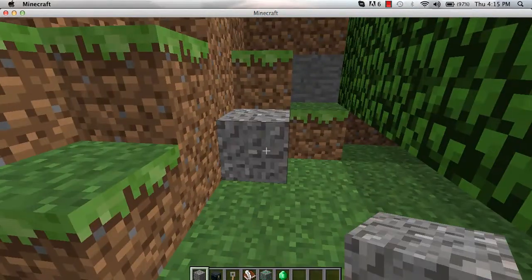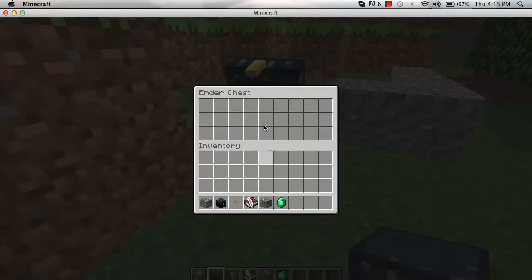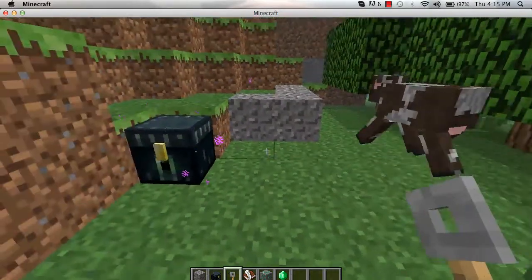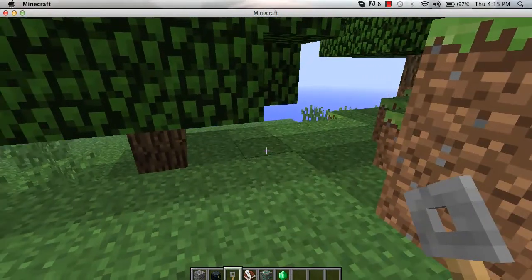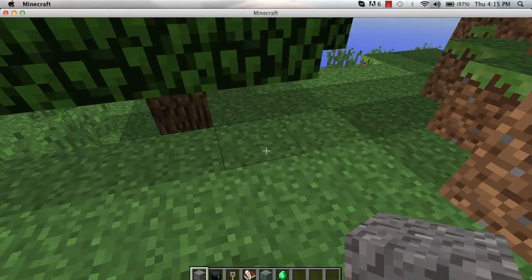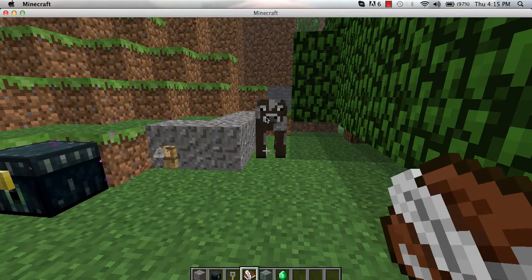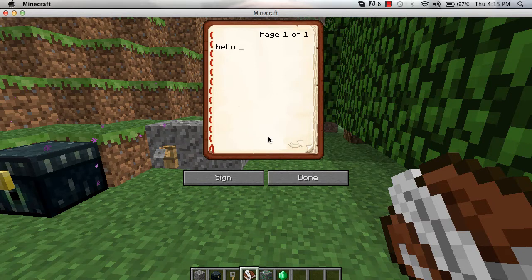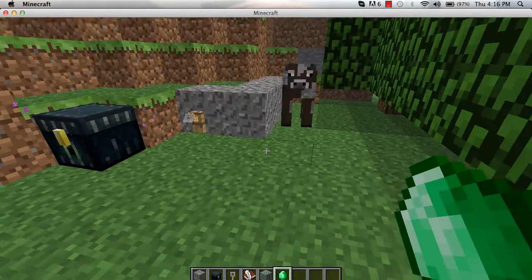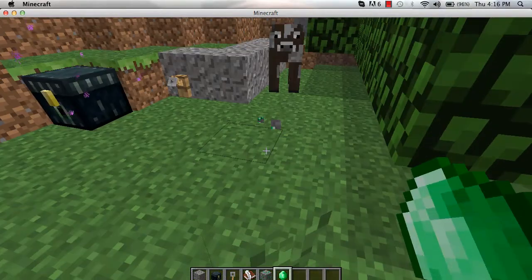This is what gravel now looks like. Ender chest — I have no clue what that does. Trip wire — I assume if you have, for example, redstone put up to it and it's linked with TNT, and if someone trips over this wire then the TNT must go off. Book and quill — you can actually write a book and then sign it. You've also got emerald ore — this is what emerald ore looks like, and this is an emerald.